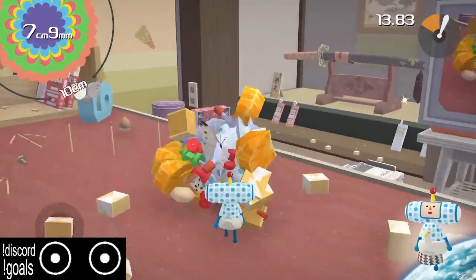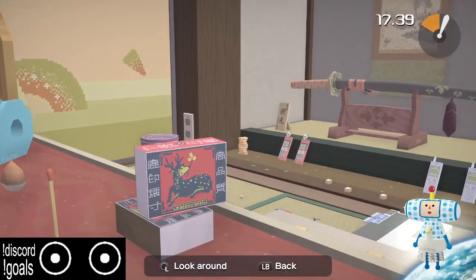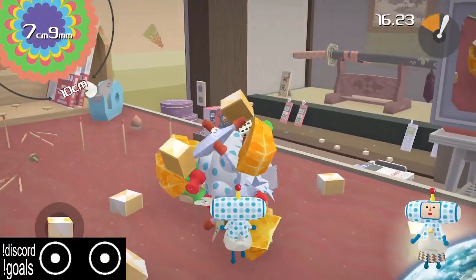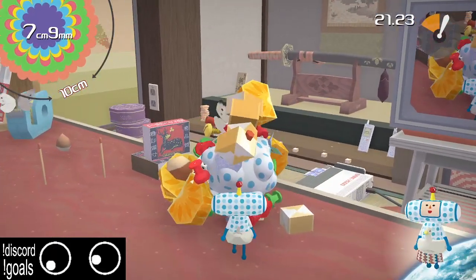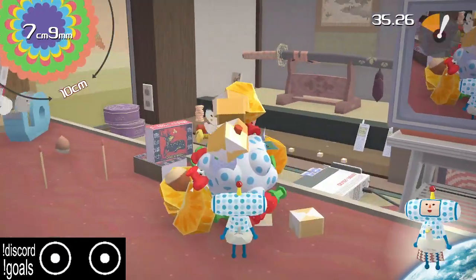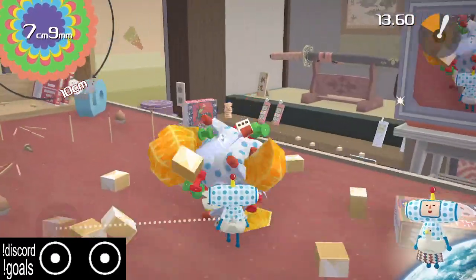Then we're going off the table. Similar to any percent we're just going to be aiming for the cookie stack down there. Getting speed off this table is important and also kind of precise — as soon as you roll off you want to turn right, so left stick is up, right stick down, then immediately flick back and hold that direction.